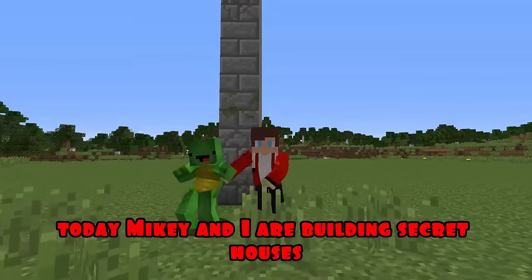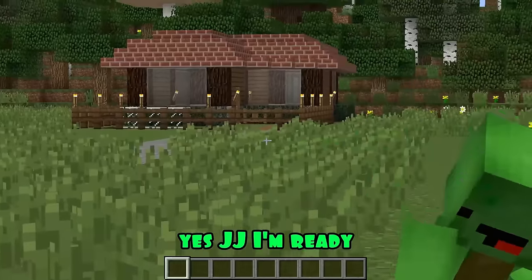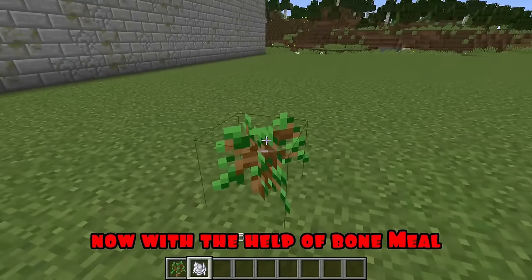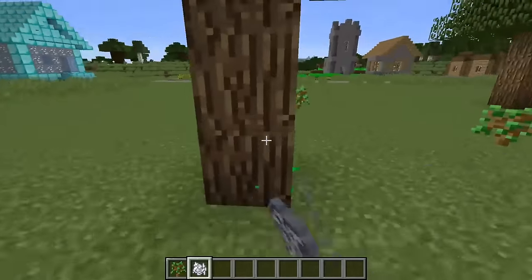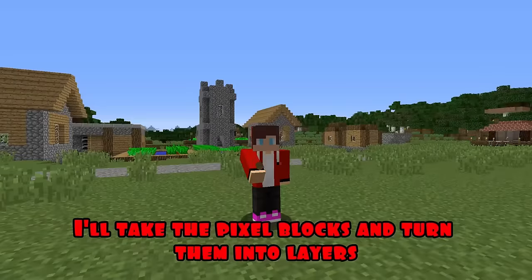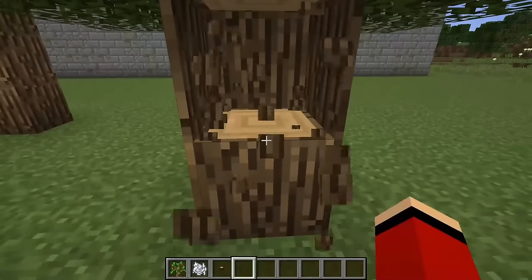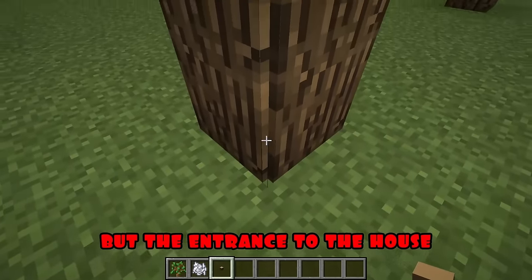Hello everyone dear friends, today Mikey and I are building secret houses. You can decide which of us won in the comments. So Mikey, are you ready to start? Yes JJ, I'm ready, then we're getting started. Round one - in the first round I will use trees. With the help of bone meal I will grow them. Now I'll take the pixel blocks and turn them into layers. In this tree I will make an entrance to the house. Now I fill in the corners so that it is not noticeable that this is not an ordinary tree but the entrance to the house.